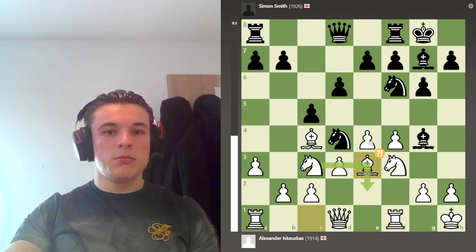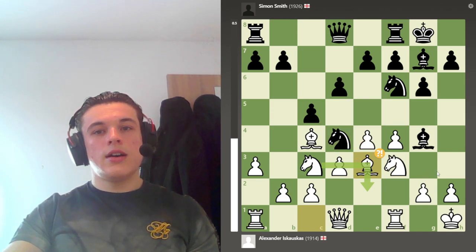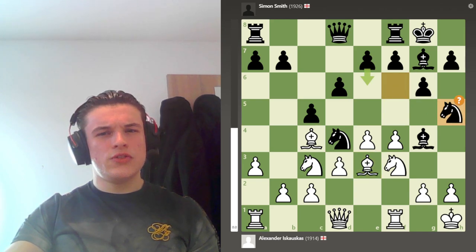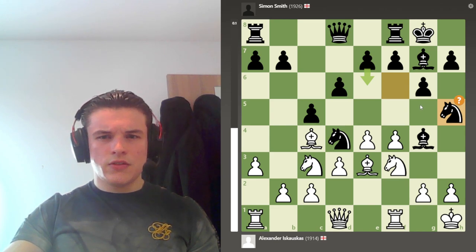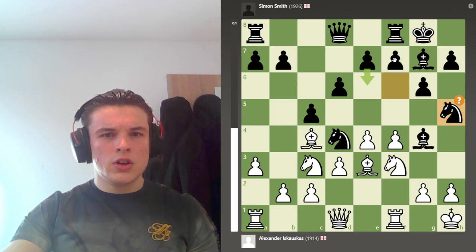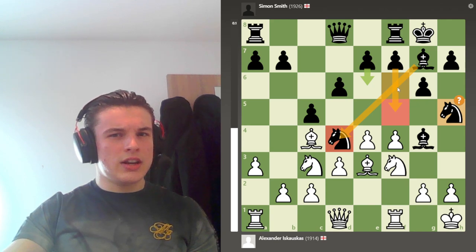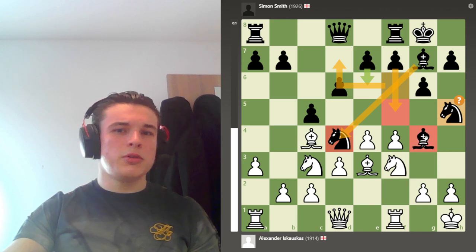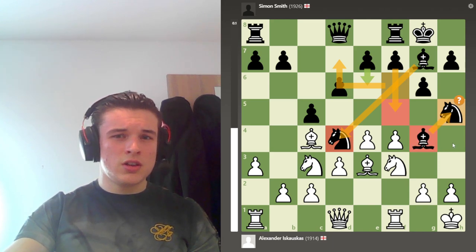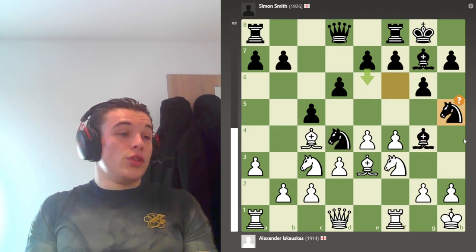He goes Nd4, I go Be3 challenging the knight and wanting him to take. But my opponent plays Nh5, and I was really confused — I didn't understand the point of the move. Is he trying to support his knight with his bishop? If that was the case why didn't he just go Nd7? Nh5 looks a bit dubious especially because this bishop now has no retreat, and a knight on the rim is dim.